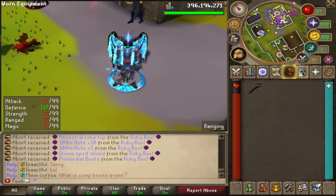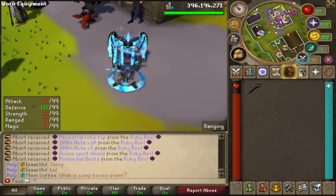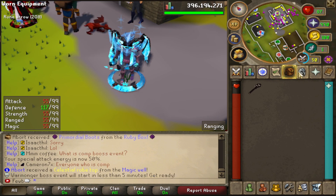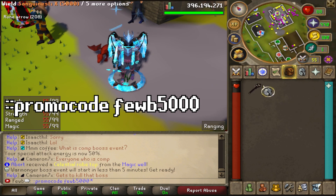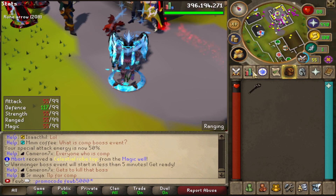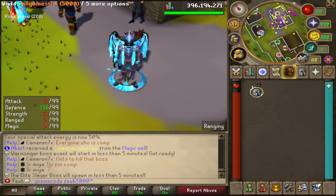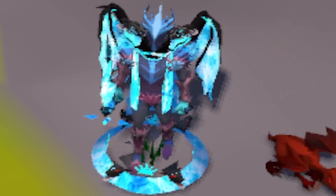That's going to be it for today's video. Simplicity has a lot more to offer — there's so much custom content that covering it all would make this video over an hour long. If you're interested, the link is down below. New players, make sure you type ::promo code fube5000 to get yourself a Sanguinesti staff — they haven't done this big of a promo code for any YouTuber, so now is the best time. Make sure you join the $300 giveaway — three lucky winners, just like, comment your IGN, and subscribe.